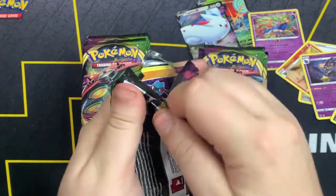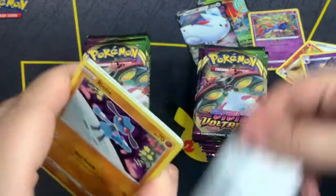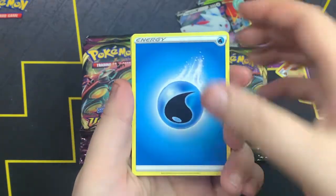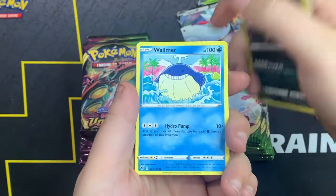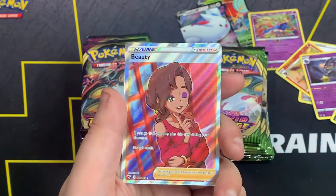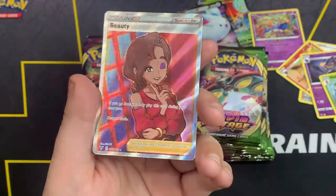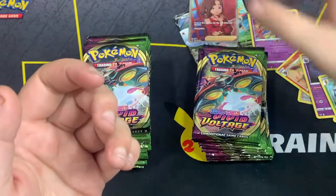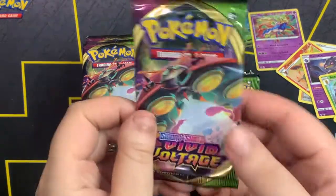Here is the code card. One, two, three, four. We got Water Energy, Dusclops, Bea, Galarian Stunfisk, Riolu, Sandile, Wailmer, Weedle, Beldum. Bejeweled as the reverse. We got a Full Art Bea — this is actually a sick Full Art. I think this is my first one of these Full Arts, so that's pretty sick. New Full Art Trainer — loving it!